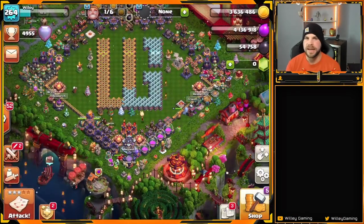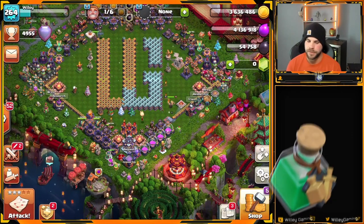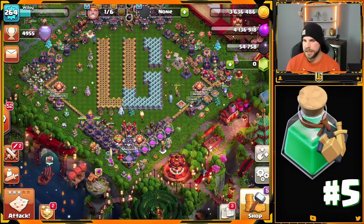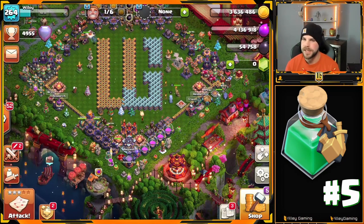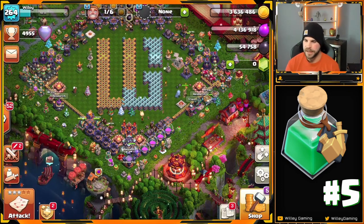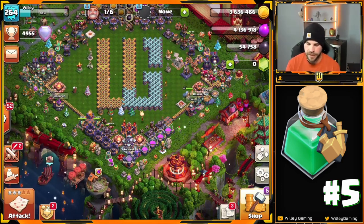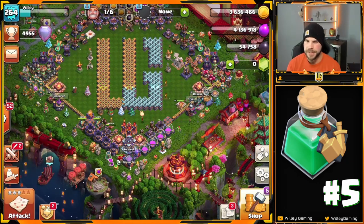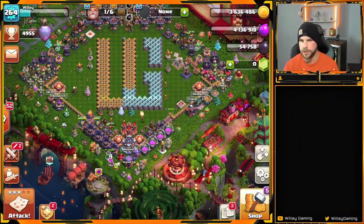Coming in at number five is the training potion. If you've got time to sit down and grind out a bunch of attacks, or if you're in a hurry and need to get your war attacks in as soon as possible, there's nothing better than having that training potion ready to go. I use it quite a bit and even go out of my way to purchase them with gems when I'm low.